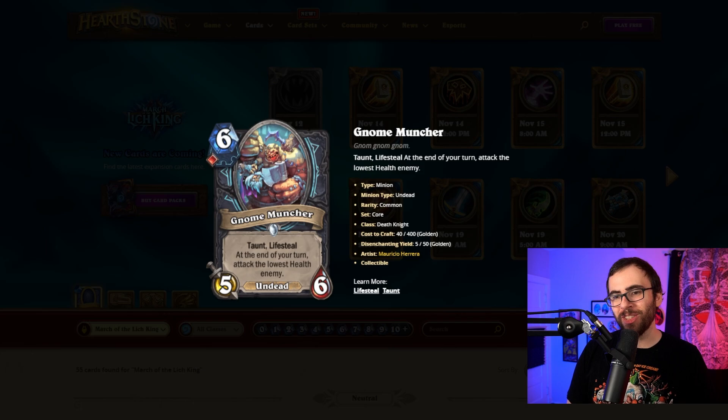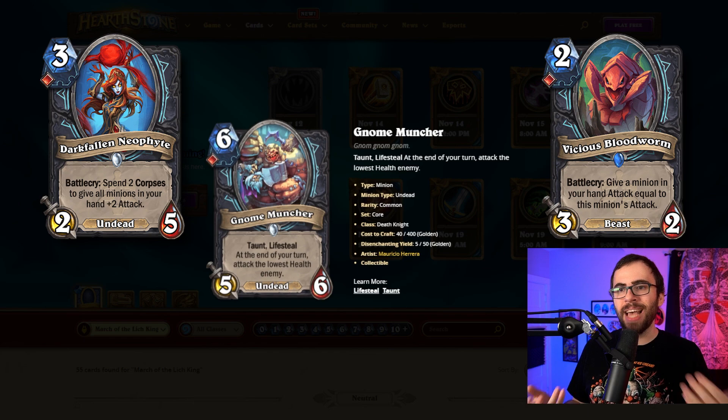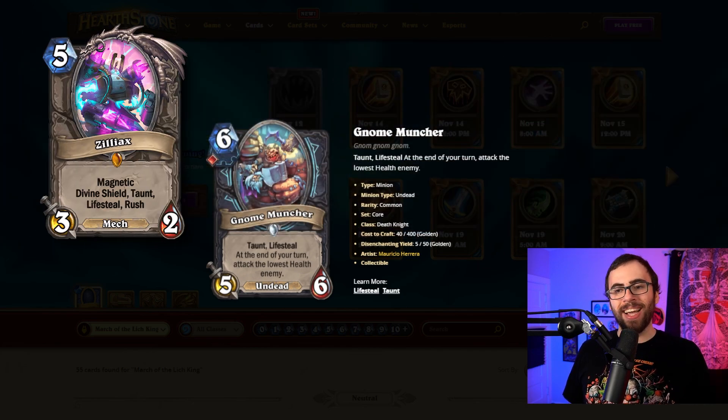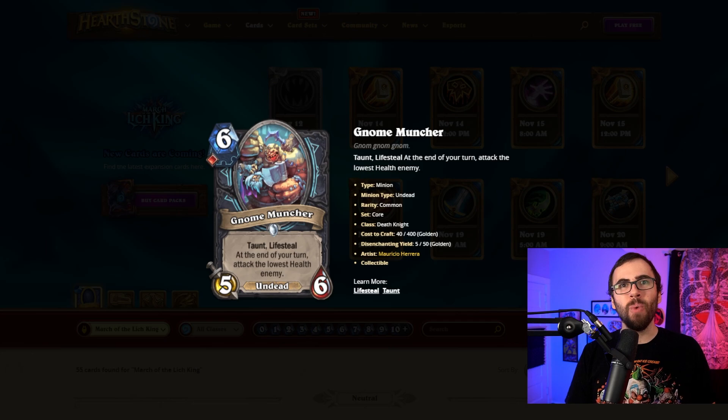Definitely keep an eye out for these day one of the expansion. Now, enough of the frost rune fangirling — we're moving on to Gnome Muncher, which is a six-mana, five/six, one cost blood rune minion with Taunt and Lifesteal. At the end of your turn, attack the lowest health enemy. This card just seems so freaking nuts. They seem to be pushing a hand buff strategy with Death Knight, which focuses on buffing the attack of creatures — Gnome Muncher is going to be nuts in that because you could get a bunch of attack on this card and ship damage face if your opponent's face is the lowest health enemy. It feels like the new Zilliax — it has Taunt and Lifesteal attached, but it also has a way to impact the board immediately by attacking the lowest health enemy at the end of every turn. It could clear off a minion or, unlike Zilliax, go face — which just seems ridiculous.